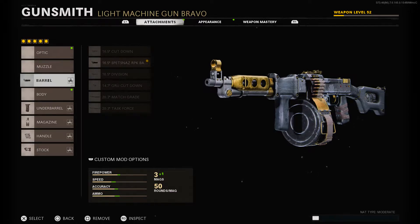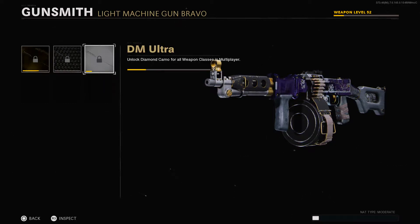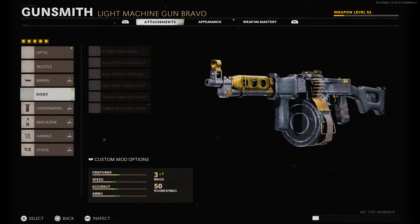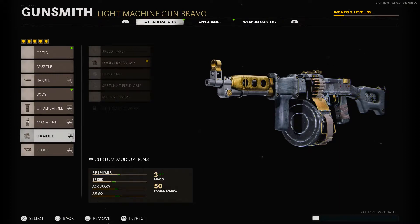Last but not least — is this blueprint worth using? I would say yes. The aesthetic looks really good. Here's what it looks like with the Master Camos: Gold, Diamond, and Dark Matter Ultra. The Master Camos don't look too great on this blueprint, but the blueprint itself looks really awesome. I got a nuclear with it, so it's definitely not a bad weapon. However, it is an LMG, so it's going to be slow and you'll have to be careful with it. I'm going to give the worth a 7 out of 10. Divided by three, that gives this blueprint a final rating of 7.6 out of 10, which is pretty solid — well above average.